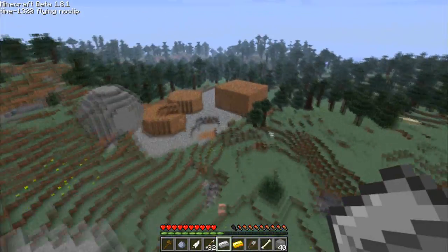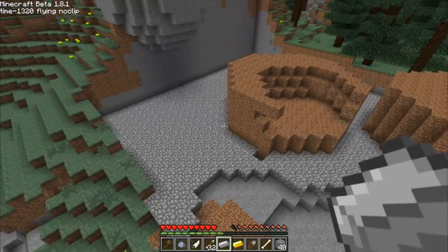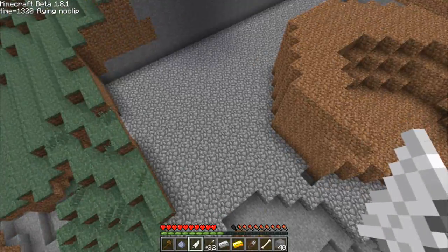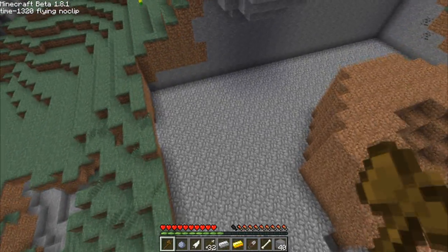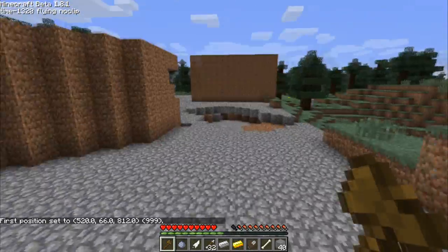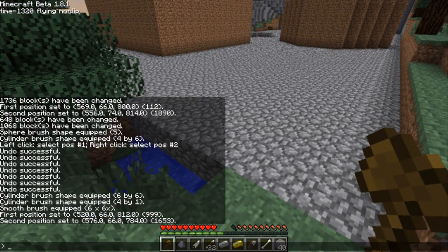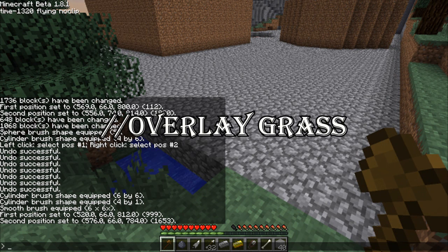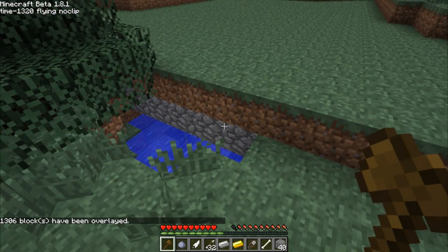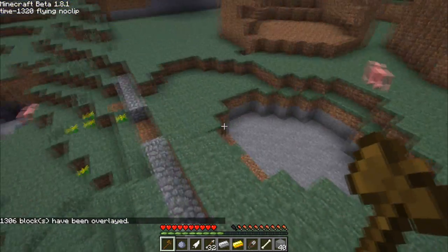Let's say we don't want this to be cobblestone anymore — we want grass on top of it. We want to keep the cobblestone but still put grass on top. So left-click your first position, right-click your second, then //overlay grass. We still have our cobblestone, but it put a layer of grass blocks all the way across.